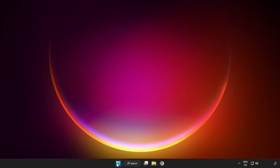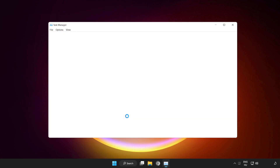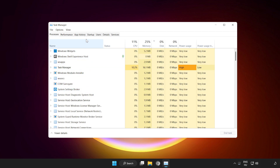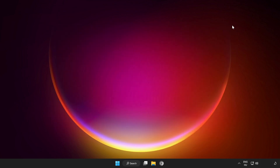Right-click the Start menu and open Task Manager. Click Startup. Disable any not-used applications. Close the window and restart your PC.